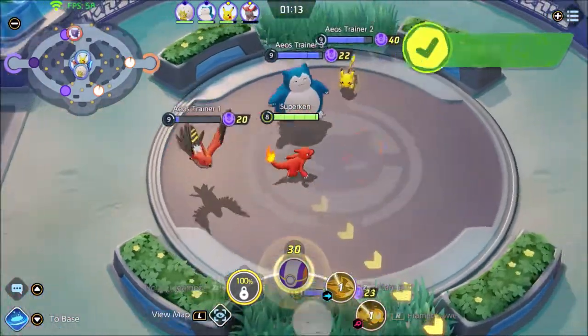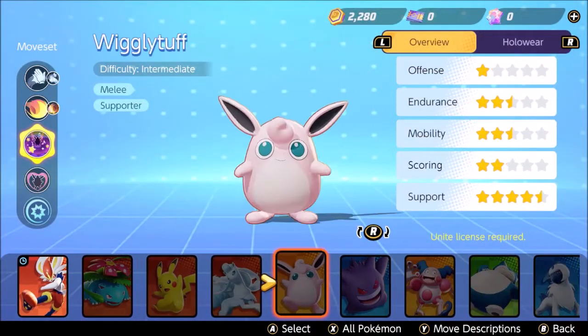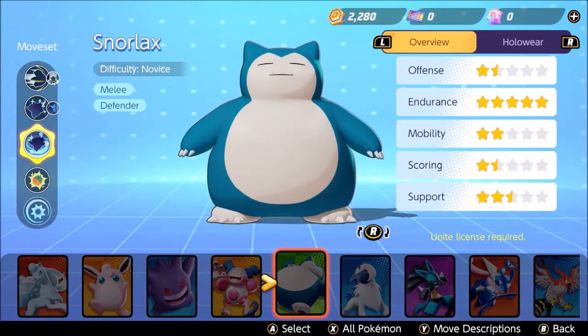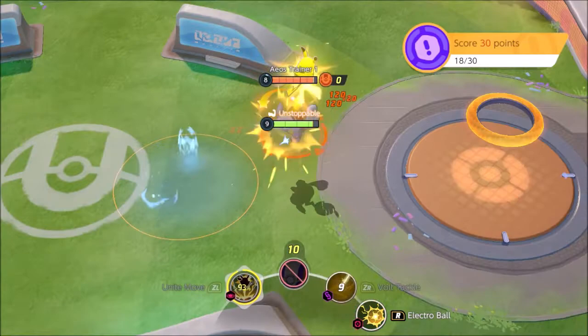Now here comes my issue with Pokemon Unite. The grind is just unacceptable. In Pokemon Unite, there are 20 characters total for now to unlock. I say for now because Warturtle shows up in the tutorial, but Blastoise is not a playable character — so clearly more will come. But back to the rant.